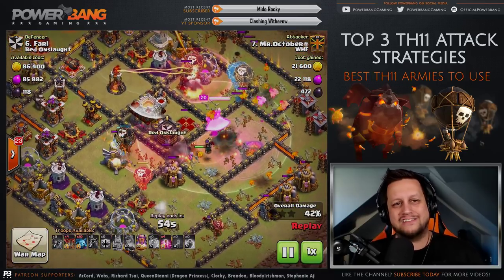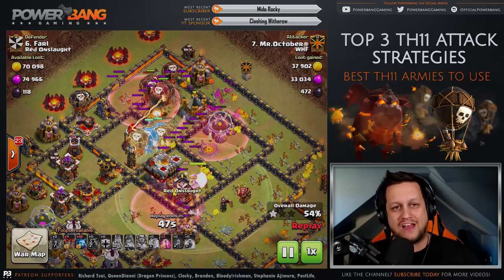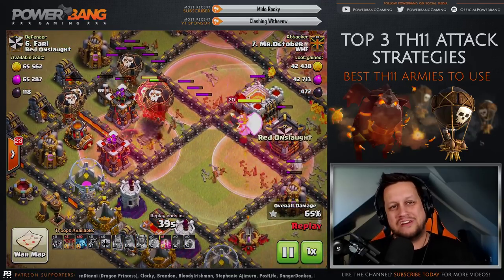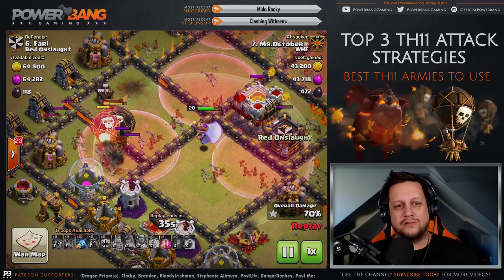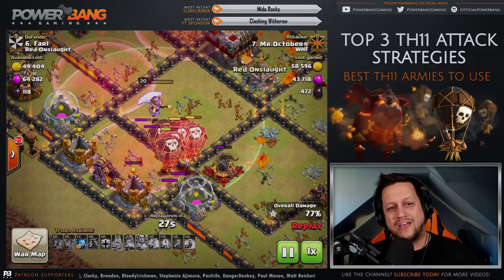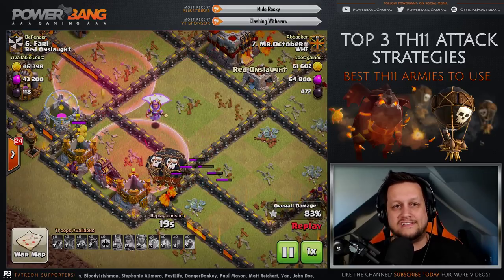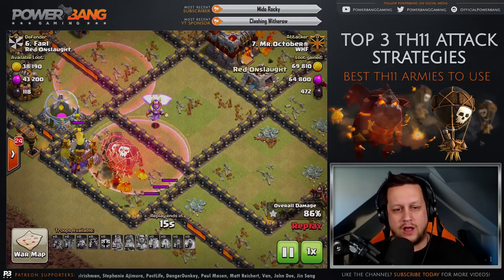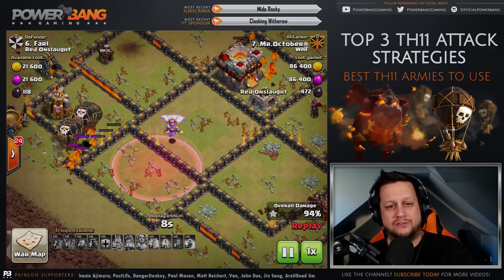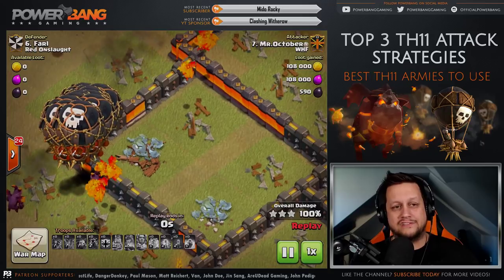The cool thing about the early clone spell is the pathing of those cloned Balloons - they take the lead and are the ones taking the brunt of the damage for any Balloons not covered by a tank. As they're taking that damage, that's a great thing for the non-cloned Balloons. You can see up top they are pretty much smashing through the rest of this base. The reason it's so great is those cloned Balloons, especially if cloned early, have an expiration date on their lifespan - they are dead men walking, essentially dead skeletons flying. They are going to die anyway, so if they're taking the brunt of the damage, that's actually a really good thing. Mr. October makes it around the ring with six Haste spells, one Rage in the CC, and the clone spell as part of his army composition.